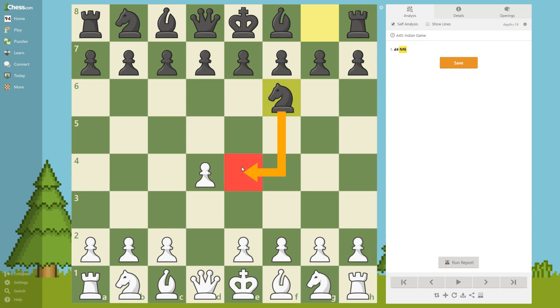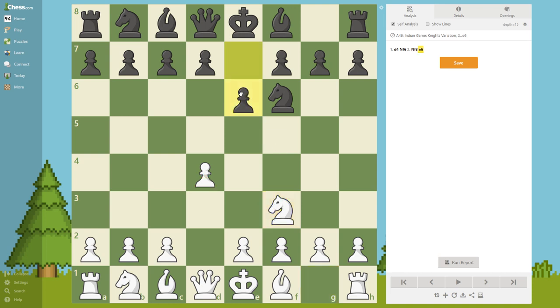Black plays Nf6 - a really good move, not allowing white to play e4 and occupy the center, also developing a piece. One of the best first moves from black, besides a few others.